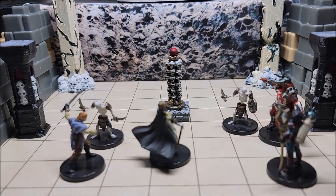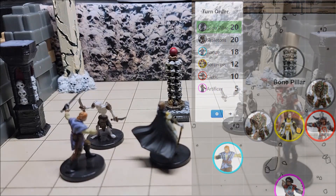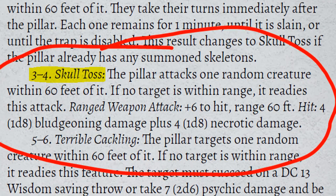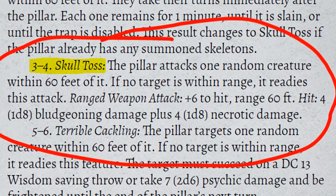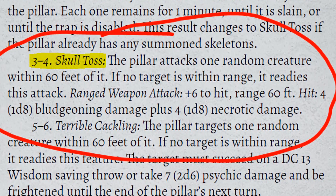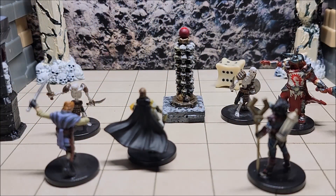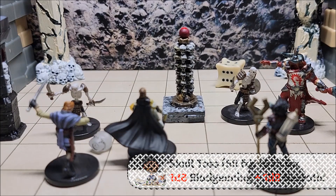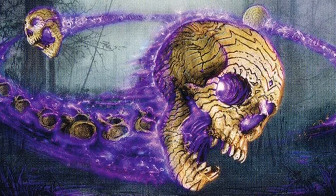The summoned skeletons act right after the pillar and charge into combat. On the next initiative count 20, we roll again — this time a 4, but even a roll of 1 or 2 becomes the 3–4 result since skeletons are already on the battlefield. That result is the Skull Toss: the pillar attacks one random creature within 60 feet with a ranged weapon attack at +6 to hit, dealing 1d8 bludgeoning damage plus an additional 1d8 necrotic damage, as the skull is laced with necromancy magic.